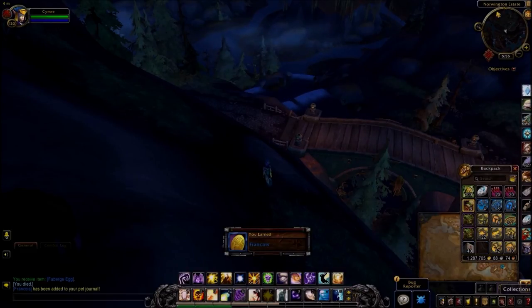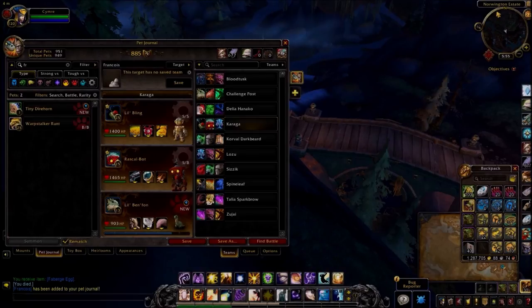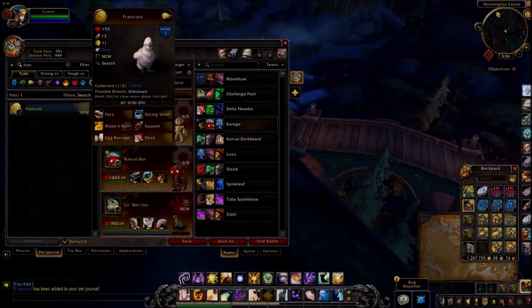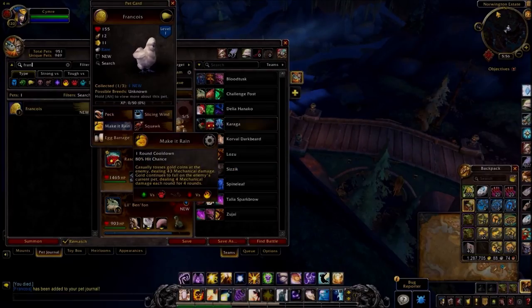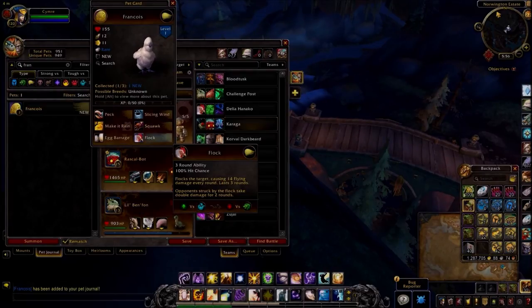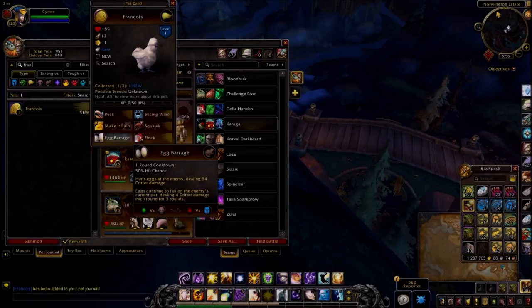Shall we have a look at the pet? Okay, so definitely a battling pet. There's Peck, Slicing Wind, Make It Rain, Squawk, Egg Barrage, and Flock. It's interesting that it actually has Make It Rain and Egg Barrage.